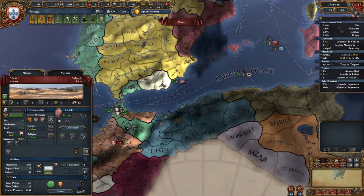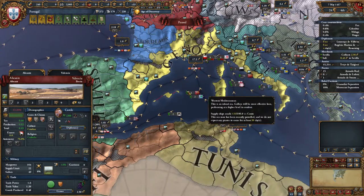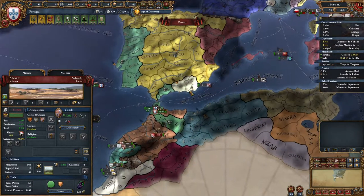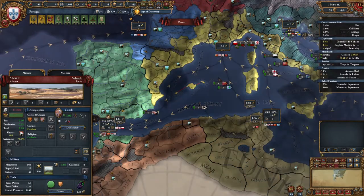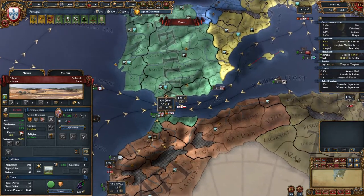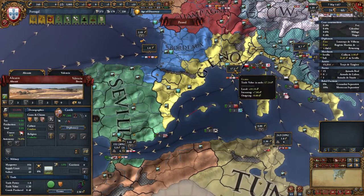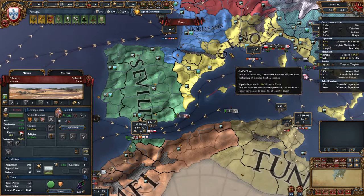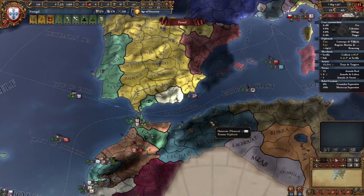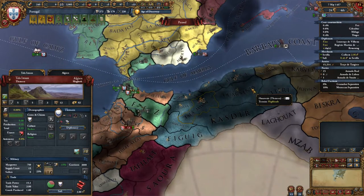Aragon is very weak right now and also very rich. If we go to the trade map mode we can see they own a lot of really good trade provinces. These territories with special icons are disproportionately more valuable for trade — in Genoa there's 17 ducats up for grabs whereas in Seville there's only six. If you control Seville and Genoa you can push that trade down and collect it here, making a lot of ducats. That's way in the future, but needless to say Aragon has some good land. Either way, we have a new border with a new nation — Telemcen.